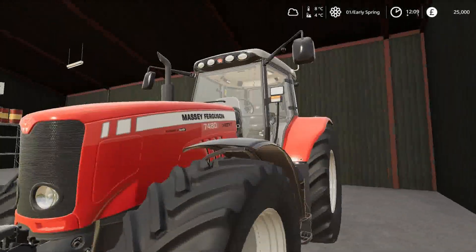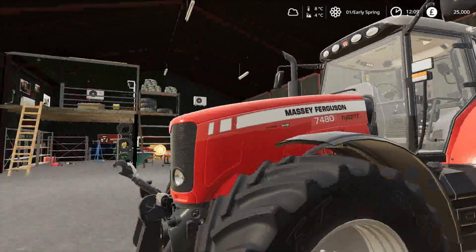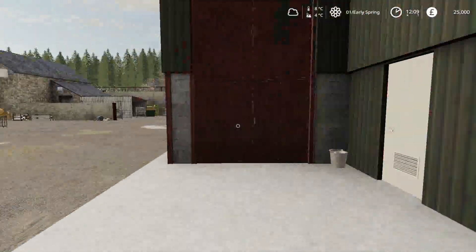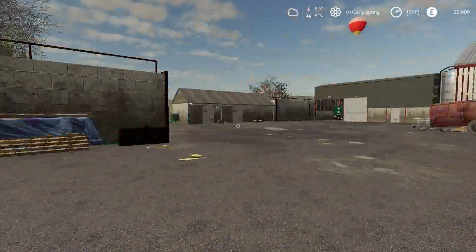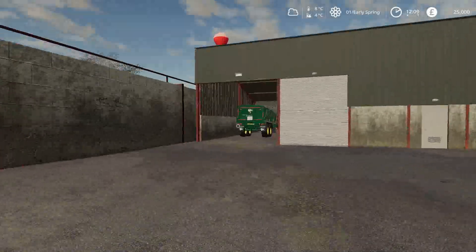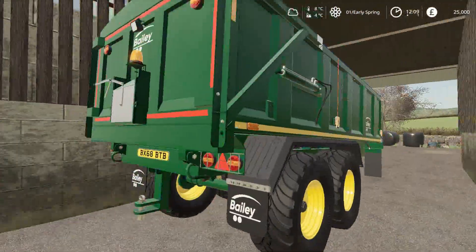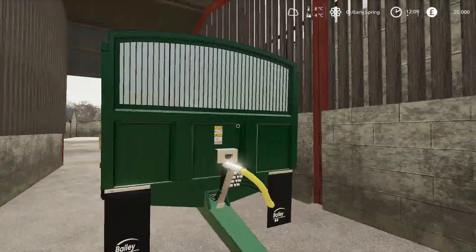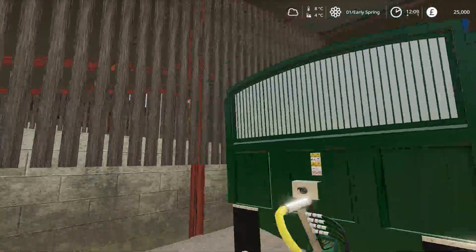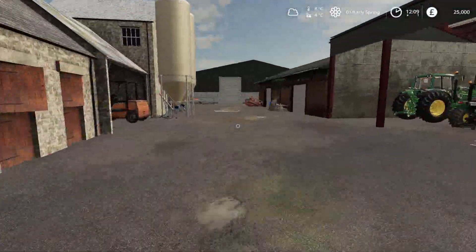And then moving around here — oh, apart from the grain trailer of course, I have got to show you. This is the Massey Ferguson 7480. It is a nice older styled one, very nice. And over here we have got a Bailey grain trailer or tipper, which is also a very nice one. I have gone with the smaller version — we don't need a big version to begin with really. I have gone with mid-sized equipment just to start us off, but obviously as you can tell from the title, we will be progressing a lot.